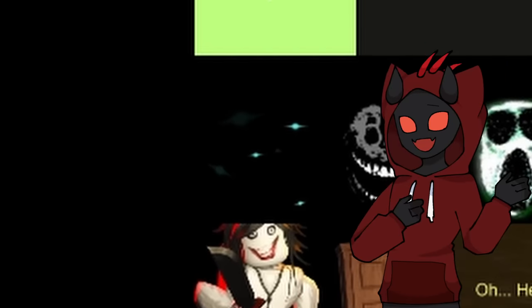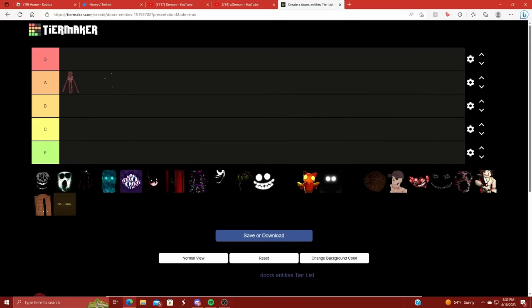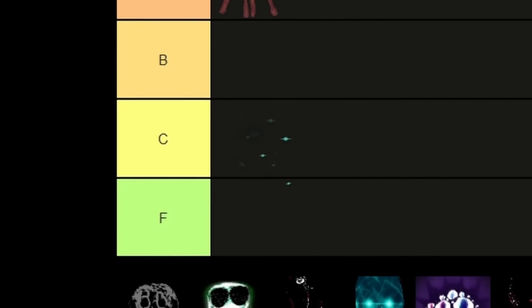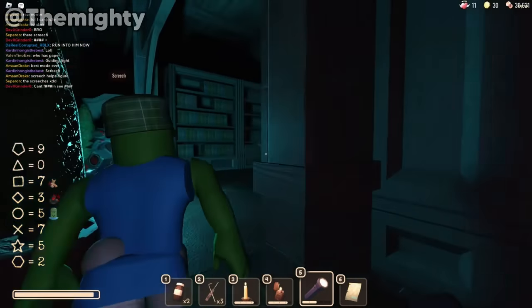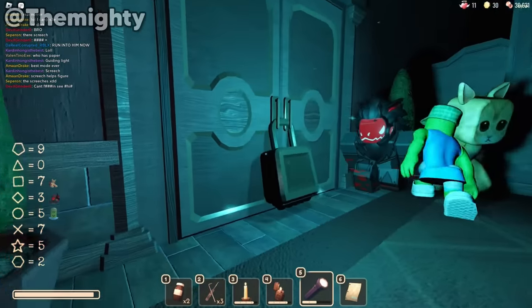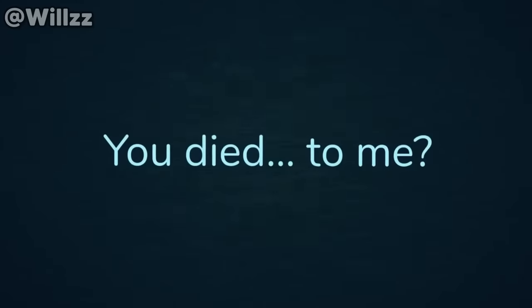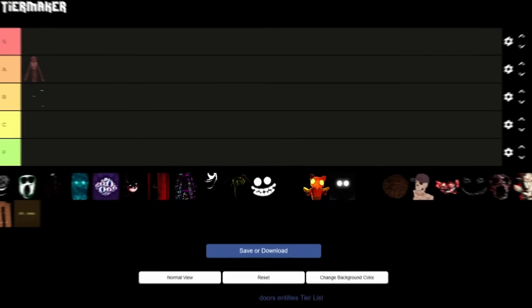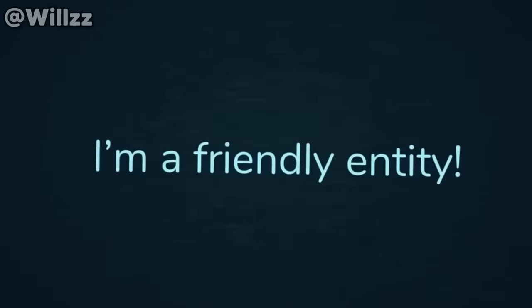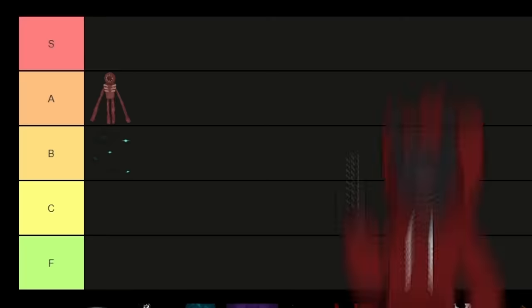Next up we have Guiding Lights. They're not too good, but not too bad, so I'll put them right in the middle. The guiding lights will just illuminate your way through the hotel if you're ever in a dark room or confused and lost. It's one of the few peaceful entities in the game that don't really want to mess with you — they just help you out. Guiding Light, you deserve the B spot.